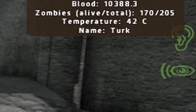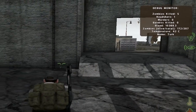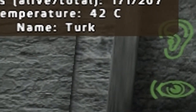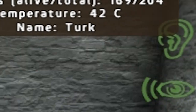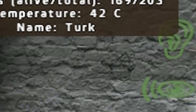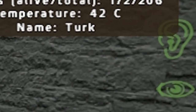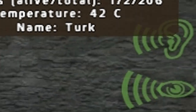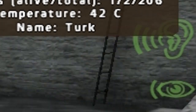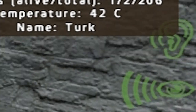Now you have the ear icon — this is how much noise you're making. If I walk, nothing happens, but once I start moving you can see a little tiny marker. The less noise you make, the less chance you have of attracting a zombie. So obviously if you run, the markers show up a lot. It's a good idea to keep them as low as you can.